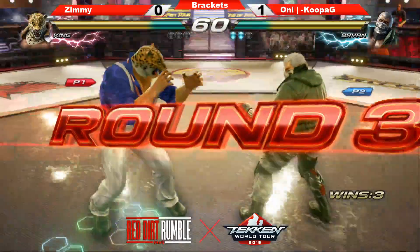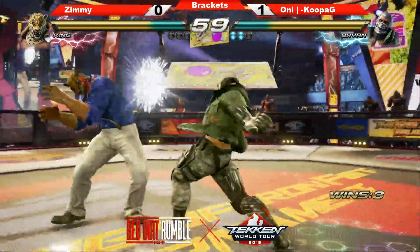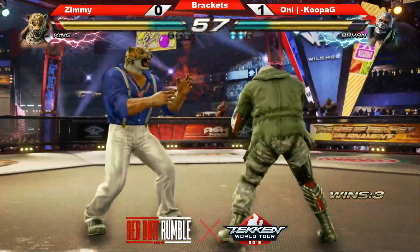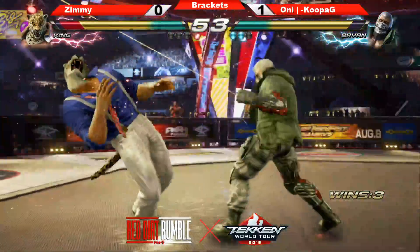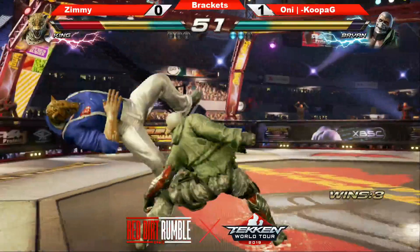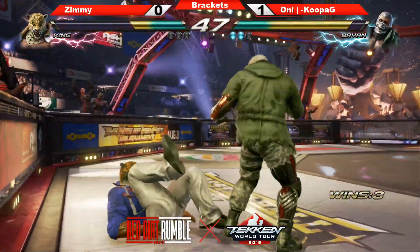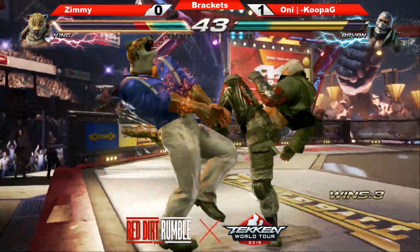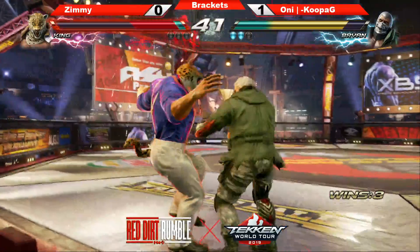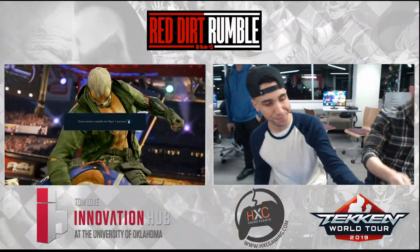Koopa already on set point, fight against Zimmy. Down four to one. Nice duck. No pull carry — he can duck that. It's over right here. Bip, bip. Koopa G!